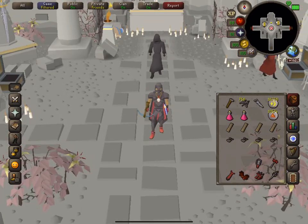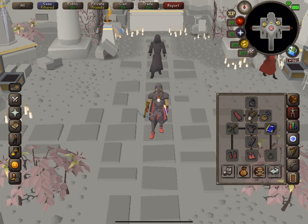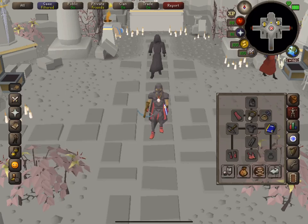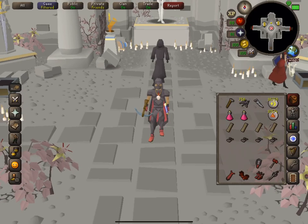If you want a rundown of how the Sepulcher works - this is the only gear loadout you should have: full graceful, grapple and crossbow. The amulet of ghostspeak is needed because sometimes when you open a coffin a ghost will pop out, and if you can't understand what he's saying you won't get any of the loot. Lastly you need a serum item to recharge your run energy, and the shield slot is the only remaining slot.